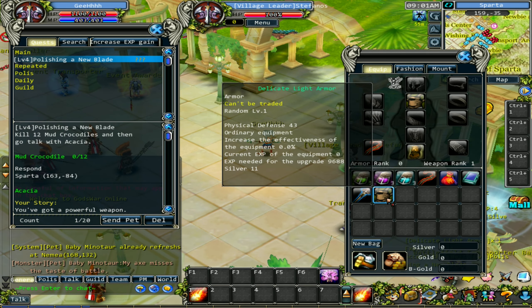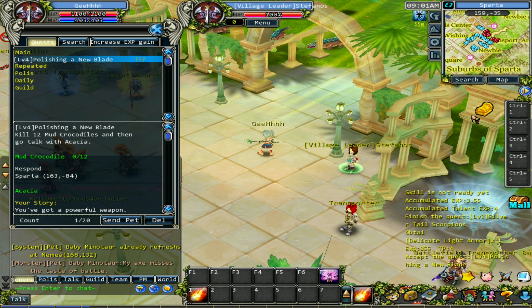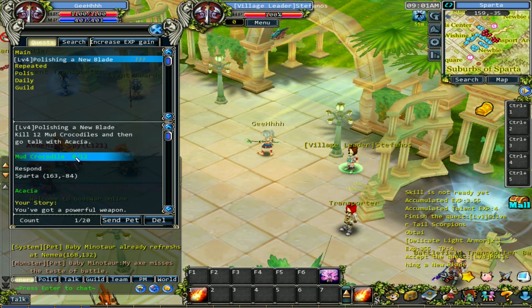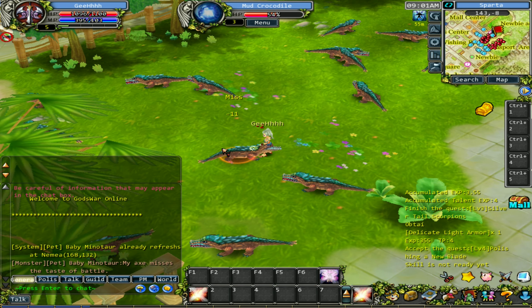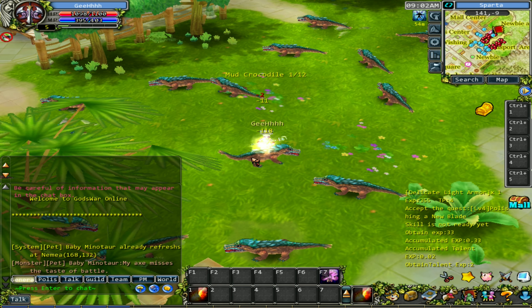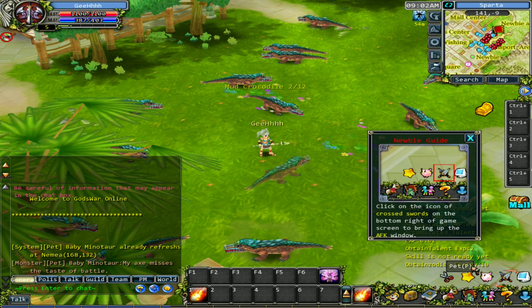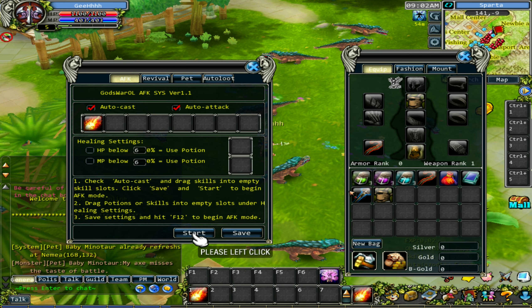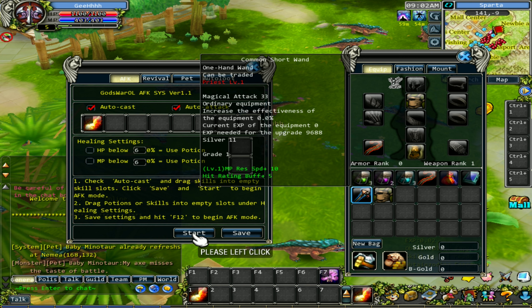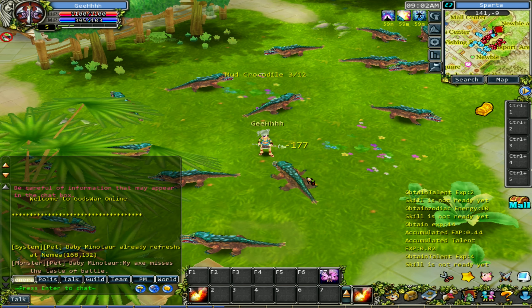Turn over the quest. Now it's mud crocodiles. We got a new armor - this one is green. There's a main quest reward with high quality equipment. Now let's go to the crocodile. We hunted one and need 11 more. There's auto-play in the game - look at this, we can press it. But I don't want to enable auto-play, it's kind of boring. Let's do this the good old way.